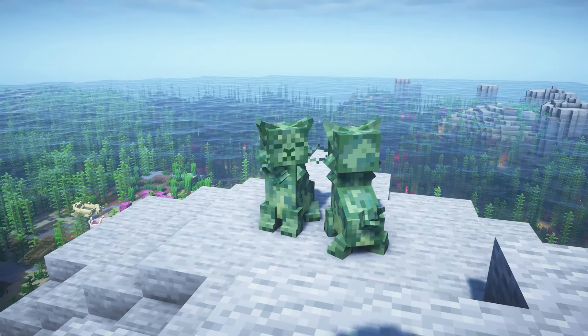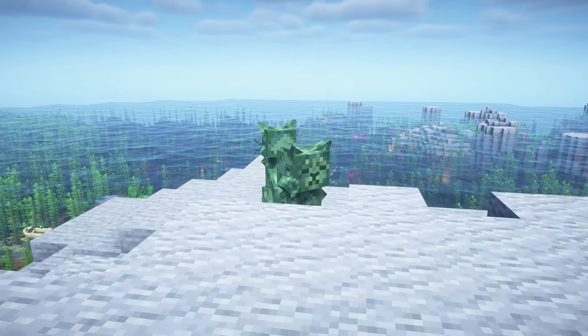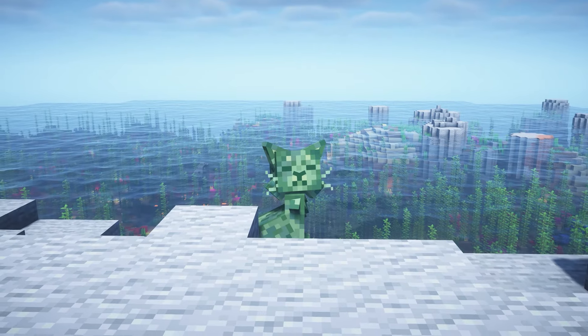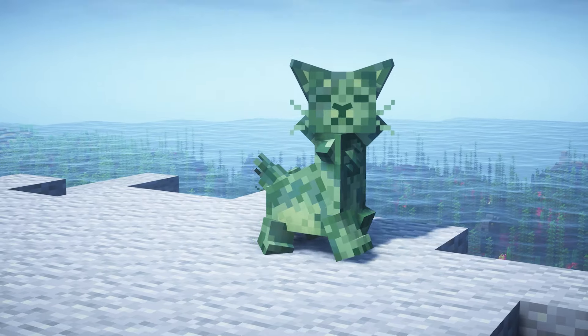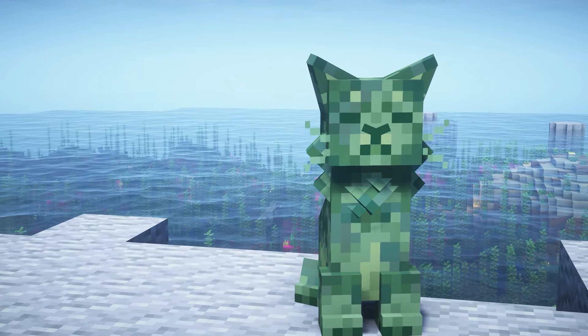This next resource pack is called Cat Creepers and it changes the creeper into a super cute little cat. It's obviously not that cute if they explode on you, but they're very cute nonetheless. It makes it a lot less threatening to kill one and it doesn't look as ugly.